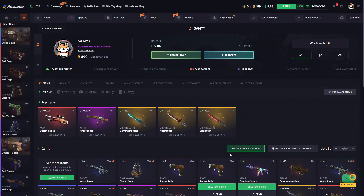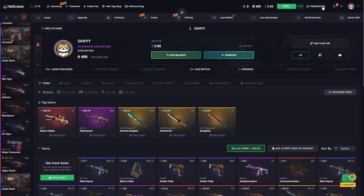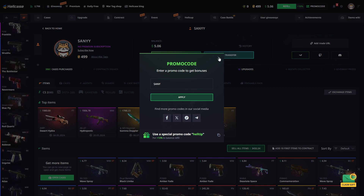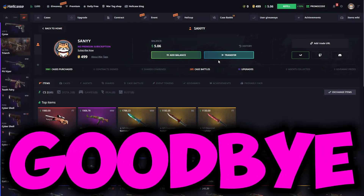$2,400 worth of really nice earnings today. If you want to come and hang out at HellCase like this, you can get an additional 10% bonus on your investments by going to the promo code section and using my code. Immediately after applying it you'll be able to start taking advantage of the 10% bonuses. I'll see you in the next HellCase videos — goodbye!